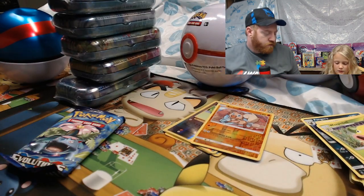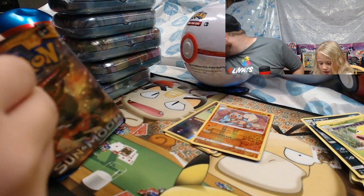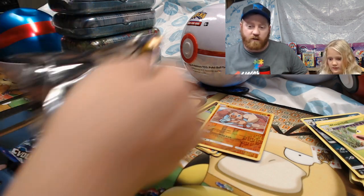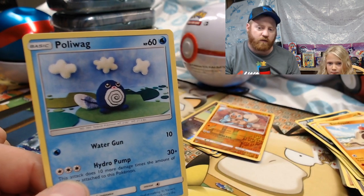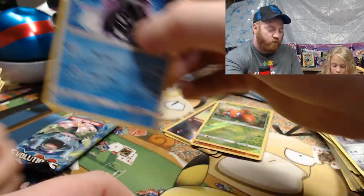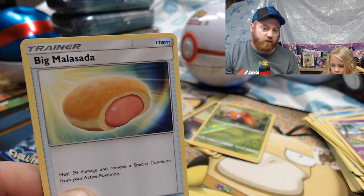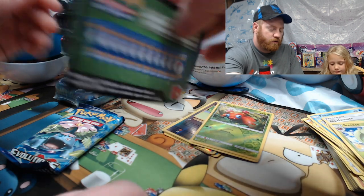Let me open this Sun and Moon pack right here. Excuse me — you can't cough on me! She got a Crabrawler, Eevee, Sandygast, a weird-looking Poliwag — those play-doh looking cards — Skarmory, reverse holo Paras, a Clawitzer, Fairy Energy, Hypno, big Malamar, Steenee, and then the code card.